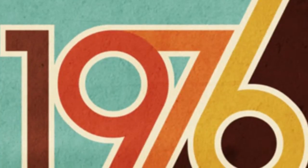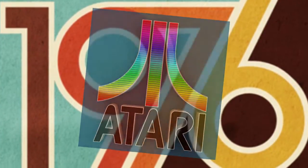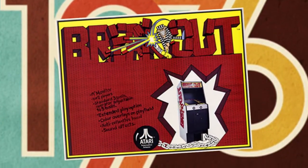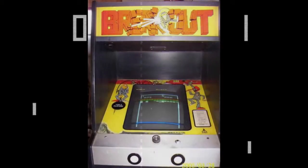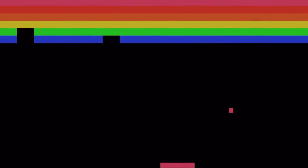The year is 1976. The company is Atari. The game is Breakout — a title that originally came to be after the desire to make Pong a more single-player experience, and would go on to become an arcade classic. The objective was to bounce a ball back and forth between a set of blocks and a controllable paddle, with the aim being to destroy every block on screen. Difficulty increased with the ball gaining speed and the paddle shrinking in size if the player hits the back wall past the last row of blocks.